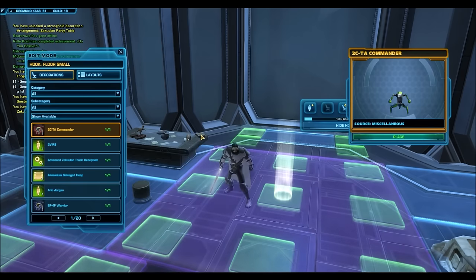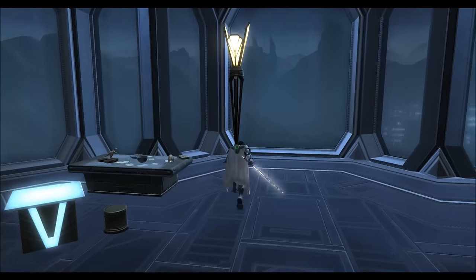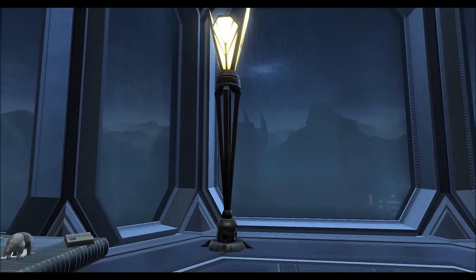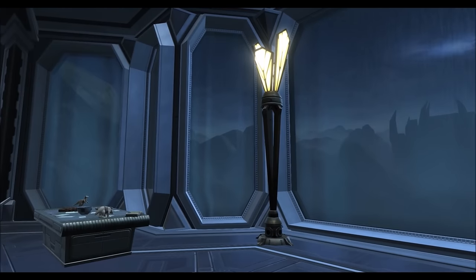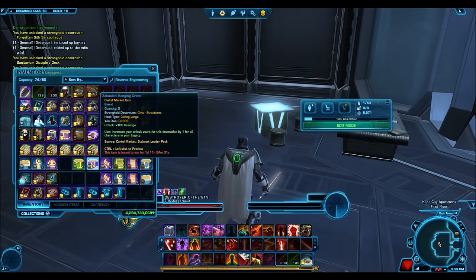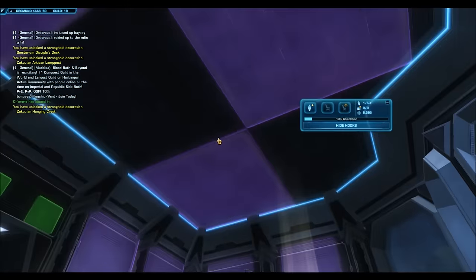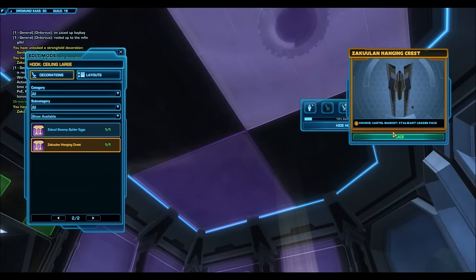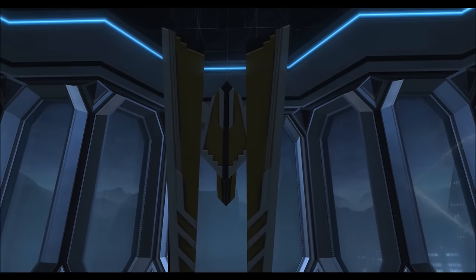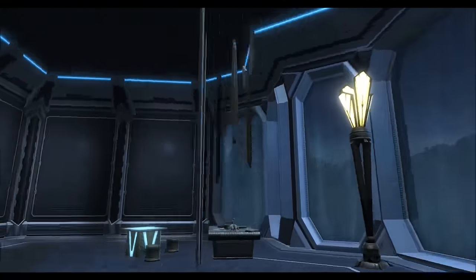Back to the rant and hating on EA. They sacrifice group content and story content to plug out Cartel Packs as much as possible. You'd think they'd put in a good amount of effort into their packs — but it really doesn't seem like they do. Just make good Cartel Market items. There are so many ideas out there and players have given amazing ideas. Bioware keeps giving us reskin stuff that no one really wants. About 80% of what I got out of this Cartel Pack I'm never going to use — it's just complete junk.